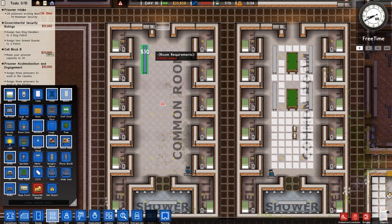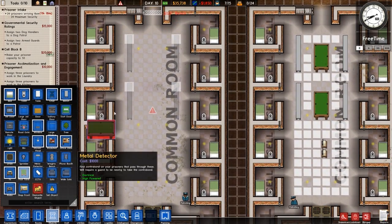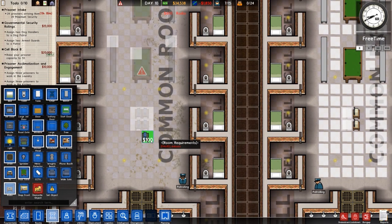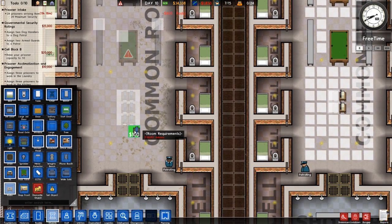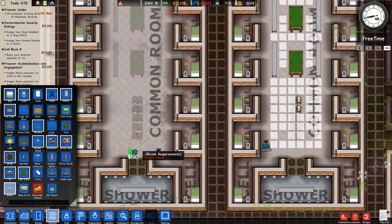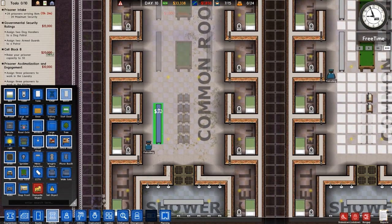We'll follow the same design as what we've got on the other side here, which is simply some benches and then a pool table. Then we want televisions — so televisions like that — I think we'll do the same on the other side as well. I don't mind televisions being in here, but I don't like the idea of having the form booths in here for some reason. It just doesn't really seem right, but we'll see.